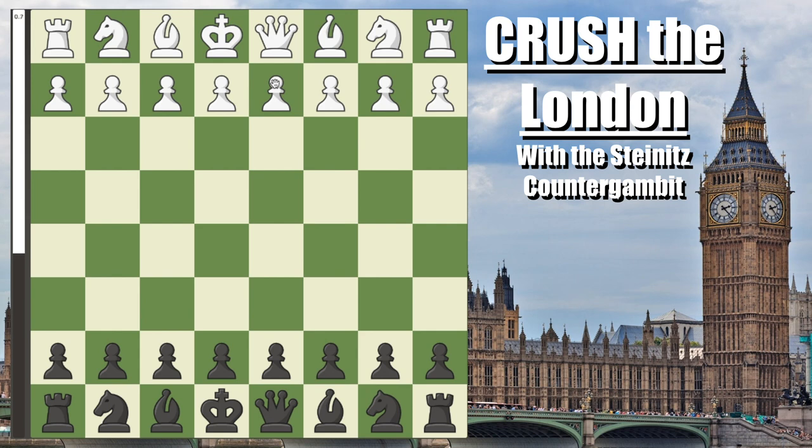Hello everyone and welcome to an opening video on what I believe to be the best anti-London setup. That being after pawn to d4, pawn to d5, and bishop to f4 — the London — you will not be playing slow and passive moves, but instead pawn to c5, the Steinitz Counter Gambit. The good thing about this is that it is both objectively and practically the best option for you.